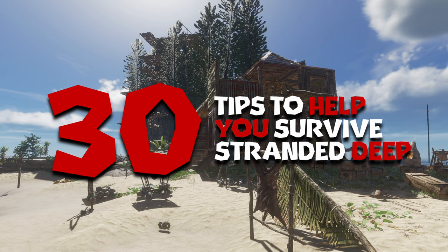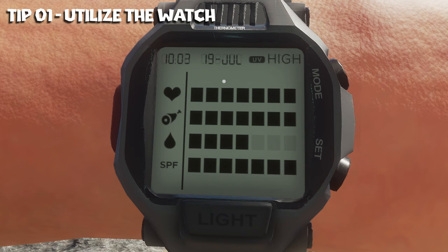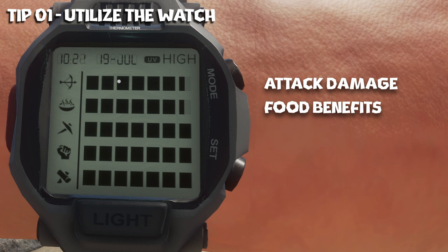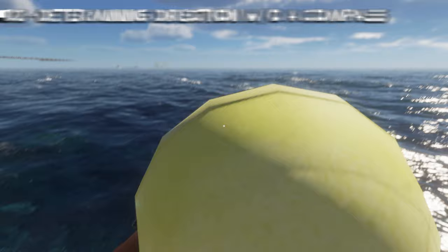These tips aren't in any type of order of importance, more so just relevance to each other. First tip is utilize the watch. The watch is your lifeline in Stranded Deep. You got three screens. This screen shows you your health, your food level, your water level, and SPF level. When the SPF bar is all the way full it means you're good to go. When it's all the way empty it means you need to find shade because you're getting sunburned and gonna get sunstroke. This one shows if you have any status ailments or if you're healthy. And this one will show you your stats: hunting, cooking, harvesting, physical, and building. Some of the in-game performance of your character depends on what these stat levels are at, and some of the building options are only available at higher building levels.